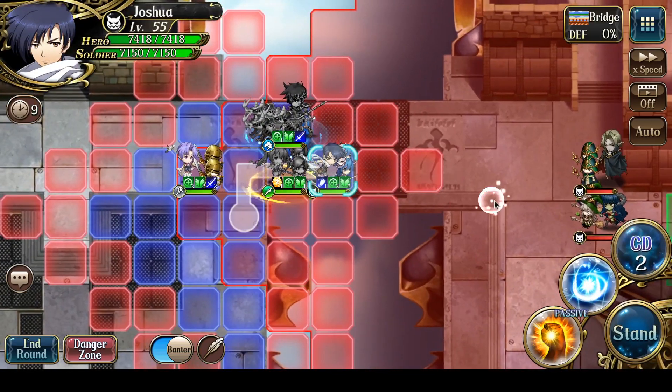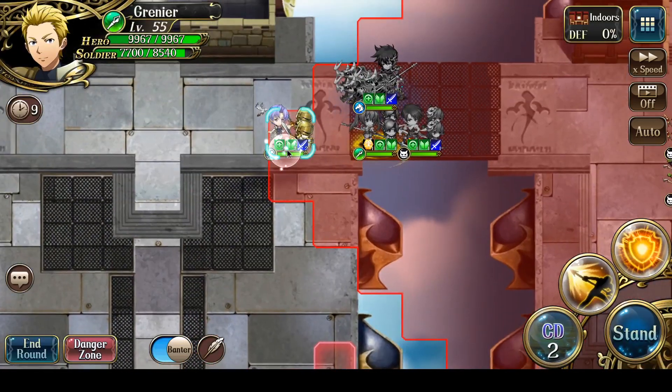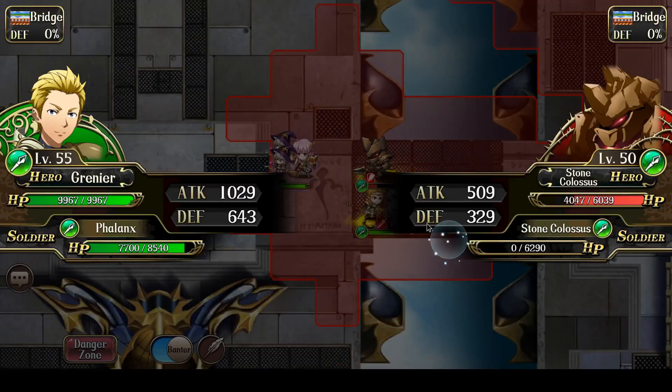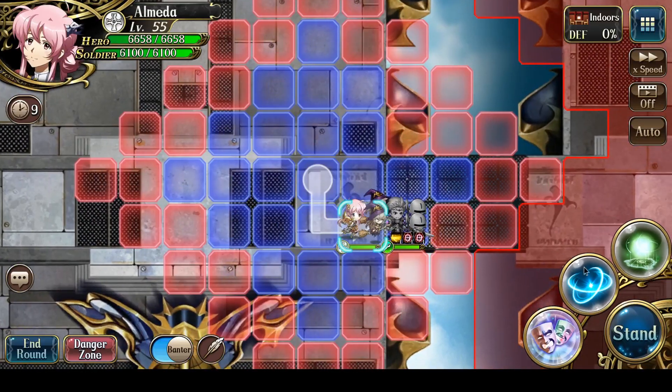Let's start moving forward. Grenier can help finish off the Stone Colossi in the south, which spawns some more enemies in the Selvrant group.